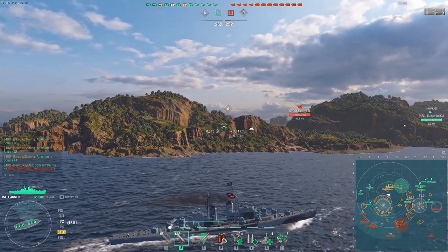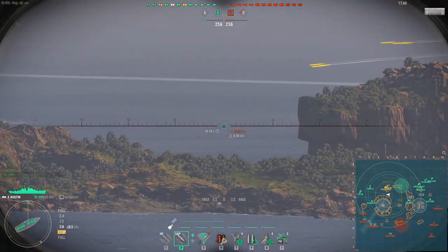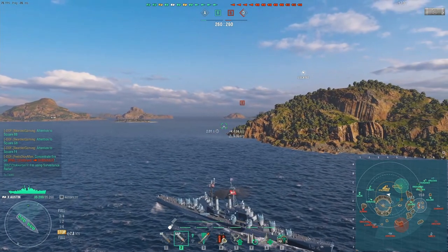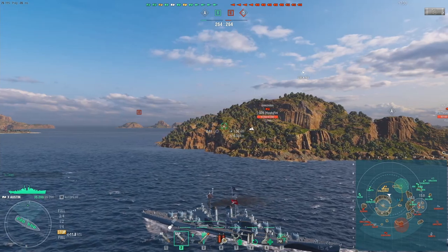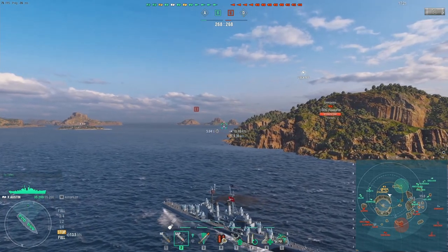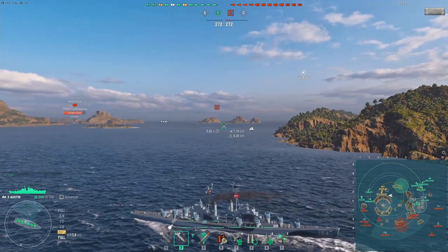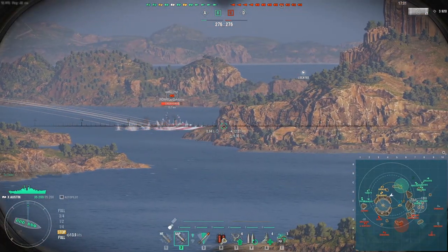Unfortunately he doesn't get spotted, which means there's not much chance a DD is actually coming. So Hexo sits behind his island and starts looking for targets to farm with his reload booster. The Austin is an Atlanta hull with more modern guns that fire only HE and SAP — no AP. The reload booster is special because you get an unlimited number of them, unlike defensive AA, heals, or hydro. The base reload is about eight seconds.